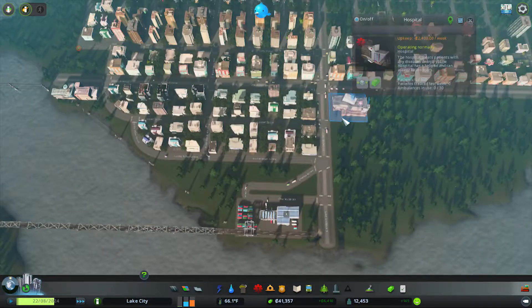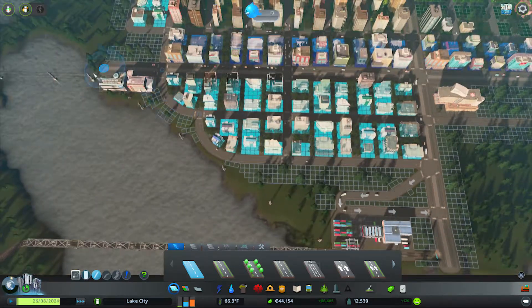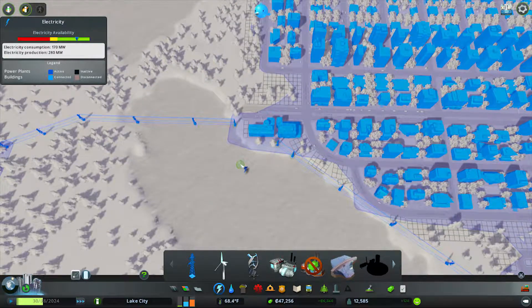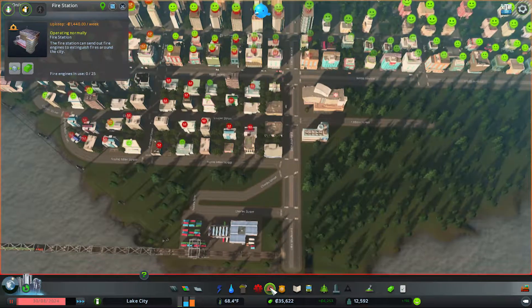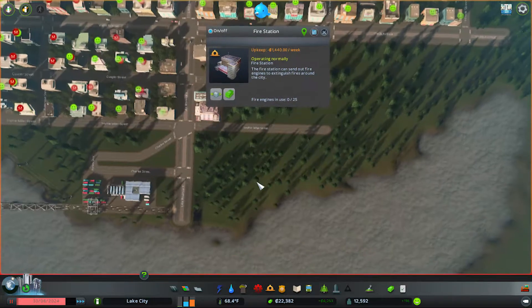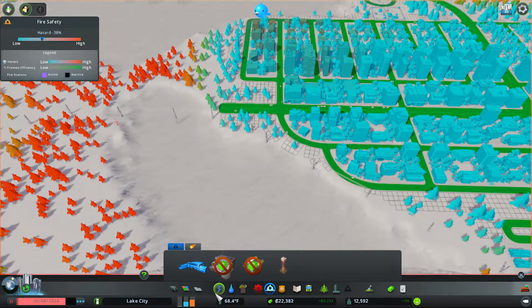Let's make a city center — I want it right off the main road. We'll need the power connected correctly, so let's pause for a second. Moving the police there, and I'm going to pull this out for the fire department because I want it back to back. There — that should be a lot more centralized so everybody should be completely covered.